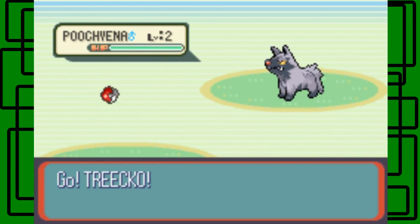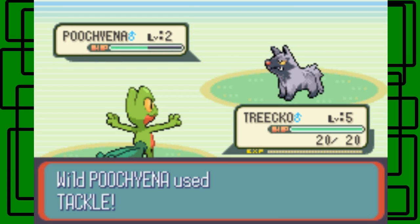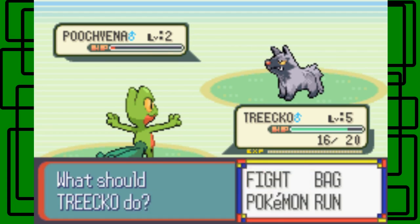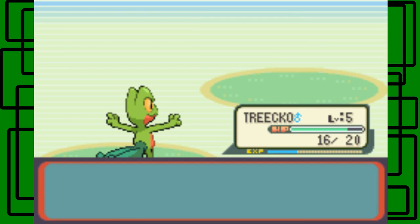We got a male Treecko at level five — let's go for Pound. Just about one-third health. Awesome, let's go for another Pound. It's in the red health — one more Pound should do it. I remember when I chose Mudkip, the second tackle I told my Mudkip to use, it missed. I was like, man, way to miss on the second tackle of the walkthrough.